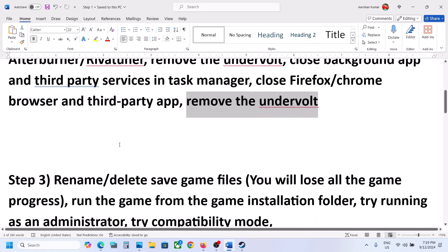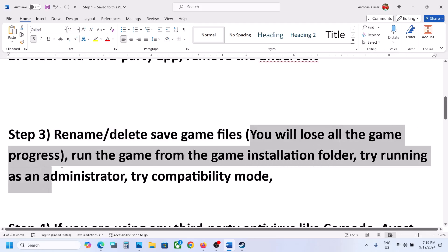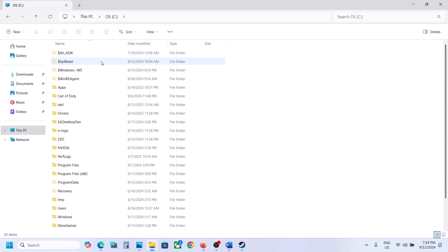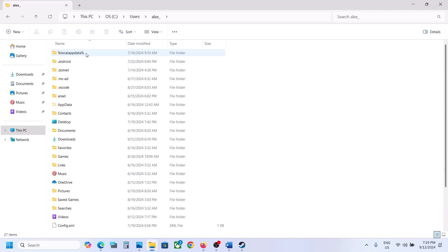The next step is to rename or delete the save game files. When you rename or delete the save game files, you lose all game progress and have to start from scratch. If you agree, open File Explorer, go to This PC, open the C drive, and open the Users folder.